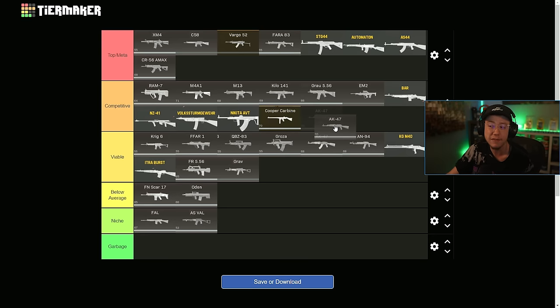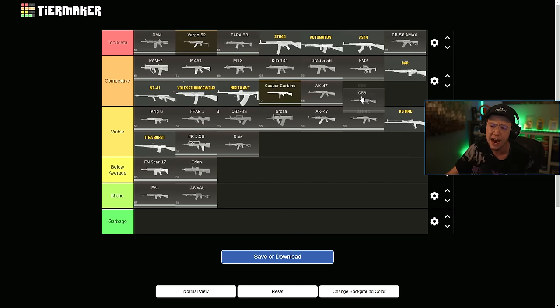Cold War AK is competitive at best now because of the recoil nerfs and the damage nerfs we've seen over the past couple of seasons. That's a long overdue D-ranking there. C58 is kind of the same deal — it's powerful, it has a decent TTK, but the control and the necessary headshots required for a pristine TTK are a little overwhelming in some cases, so I'm not a huge fan of that.